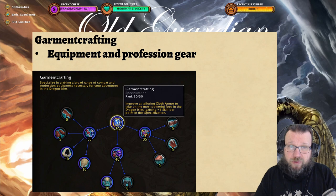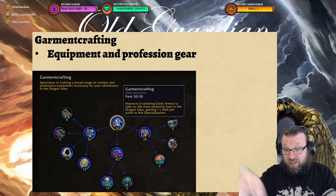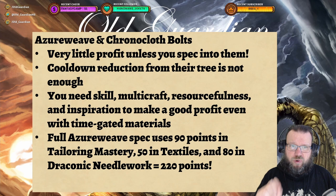And finally there is what I consider the main specialization tree for tailors, and that's Garment Crafting. Garment Crafting opens up recipes and gives you skill to do combat equipment and profession gear. So this is super important — this is where you really make gear. If you want to make bolts, then Draconic Needlework and Textiles are the way to go, and Tailoring Mastery is needed pretty much for every single tailor.